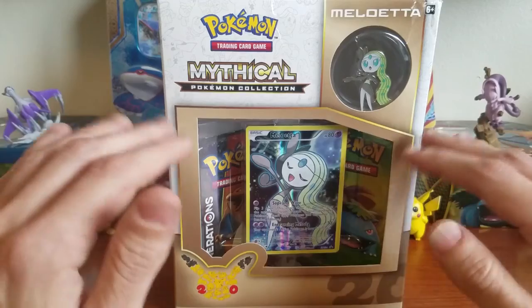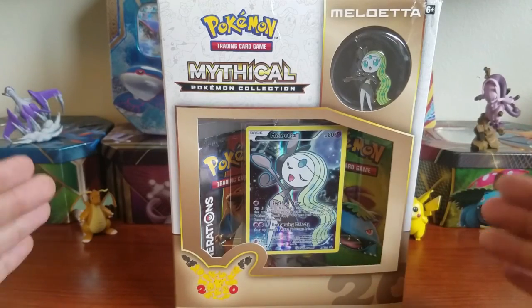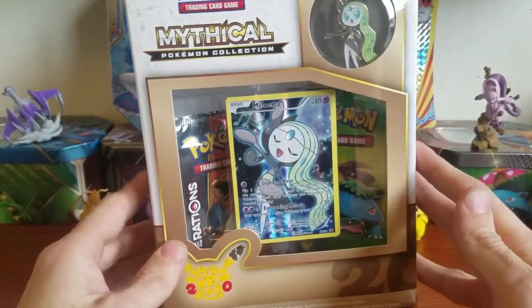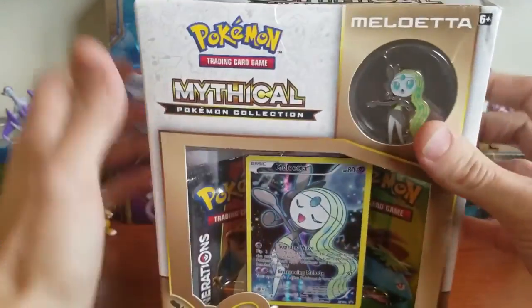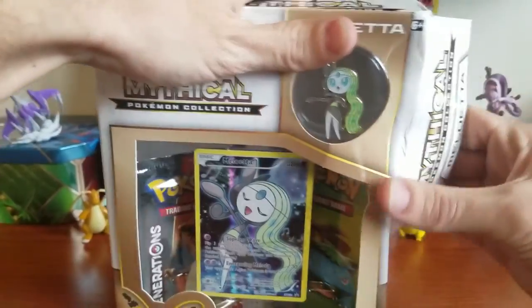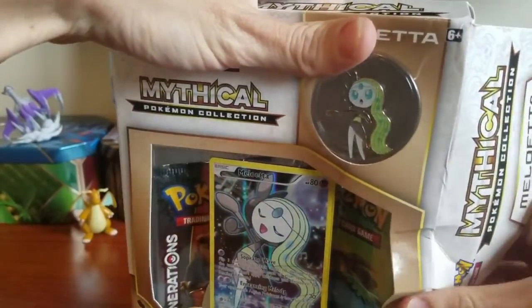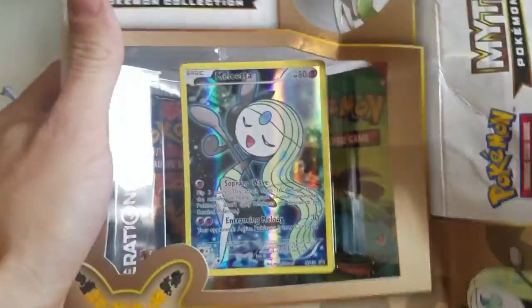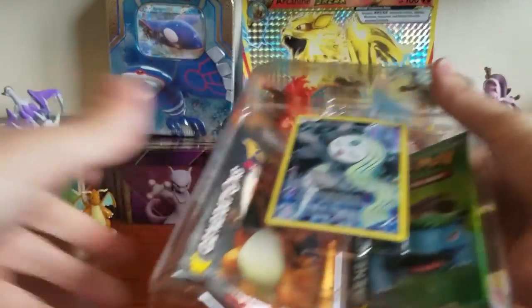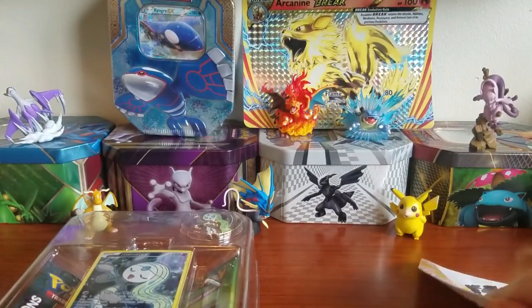Alright, without further ado, let's jump into this Meloetta Mythical Collection box. I'll show you all the stuff that comes inside — the beautiful Meloetta card — and let's just jump right into this and get it ripped open. Oh, Meloetta, you're a nice small box. I appreciate you — you don't take up my whole desk!